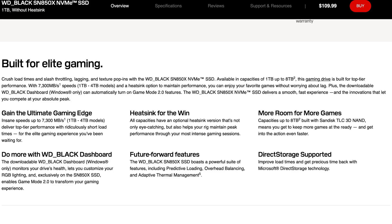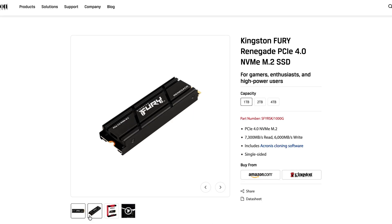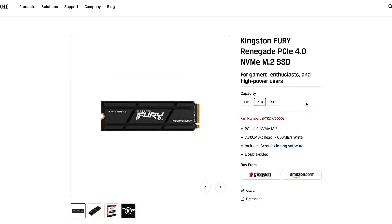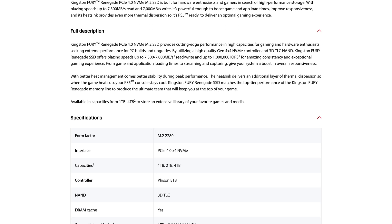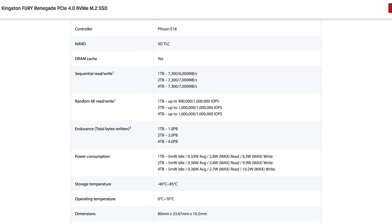Number nine is the Kingston Fury Renegade, offering up to 7,300MB per second read and over 7,000MB per second write in sequential speeds, with up to 1 million IOPS. It's compatible for installation in both PS5 and PC, and is a great NVMe for those looking for the best price-to-performance ratio with reliability.